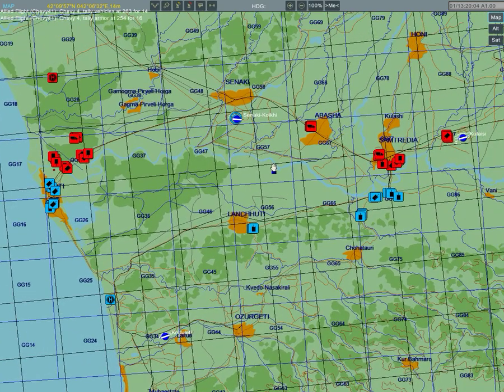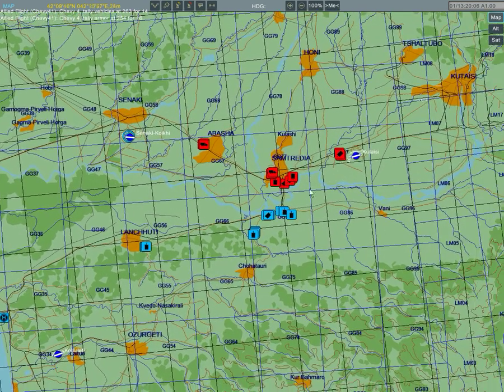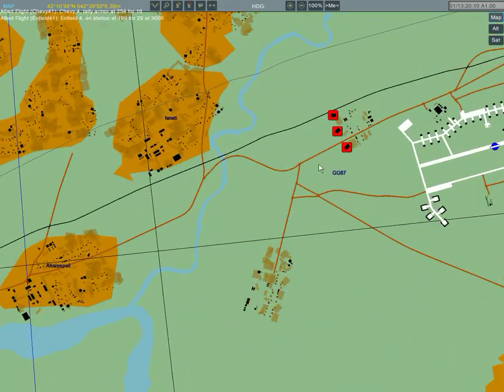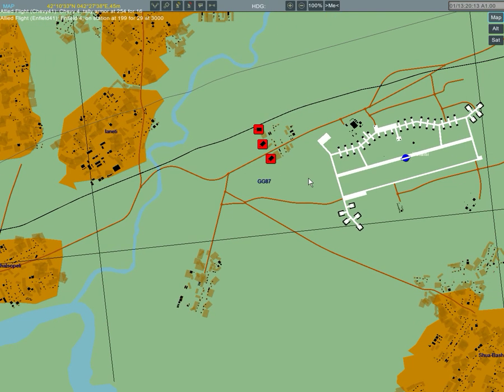Chevy 4, tally armor at bolt 2, 5, 4, 4, 16. Enfield 4, on station at bolt 1, 9, 9, 4, 20, 9, at 3,000.